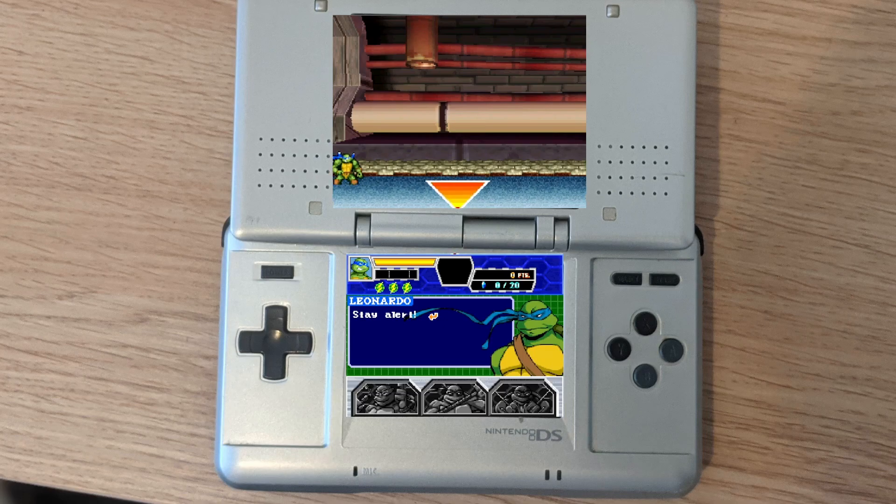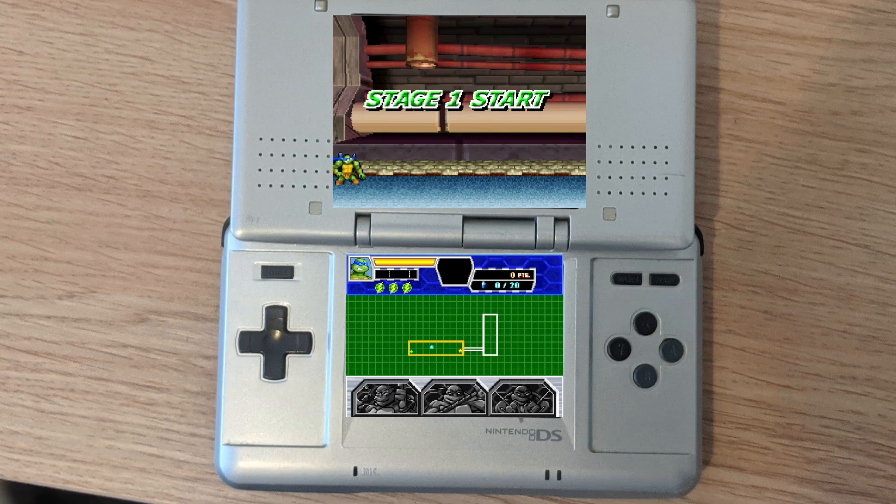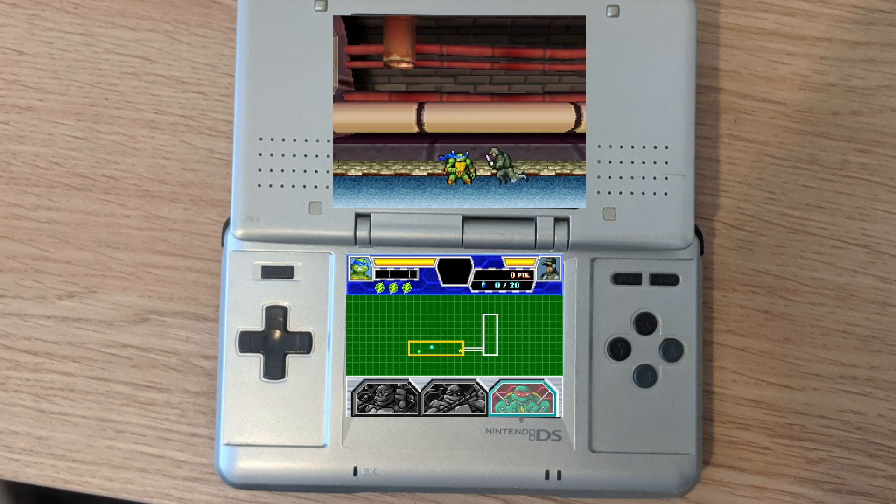There's a brief story intro but I'm just going to skip past that. Right, okay, so yeah this is Turtles 3. The top screen is the gameplay and the bottom screen is some sort of map or radar system.